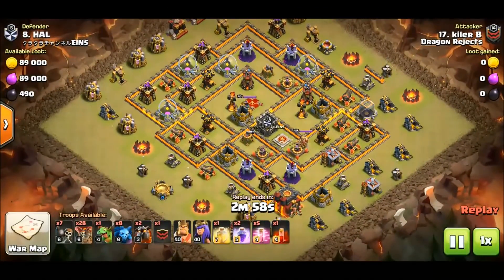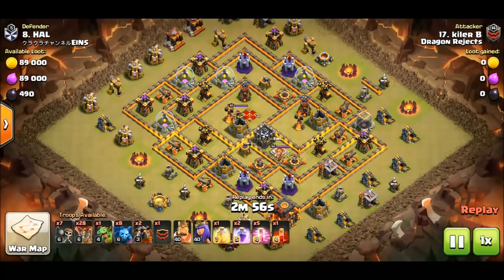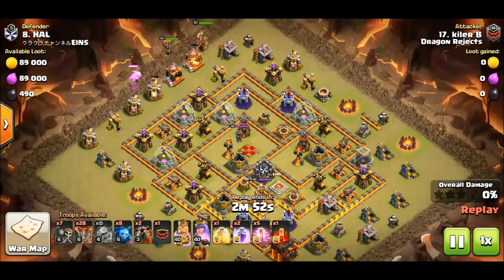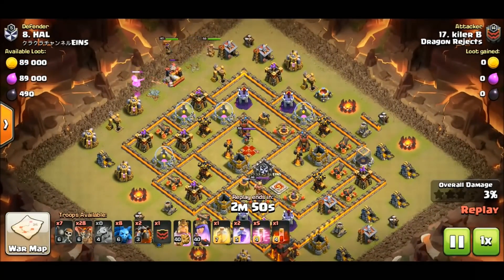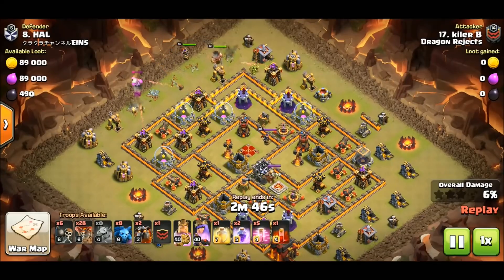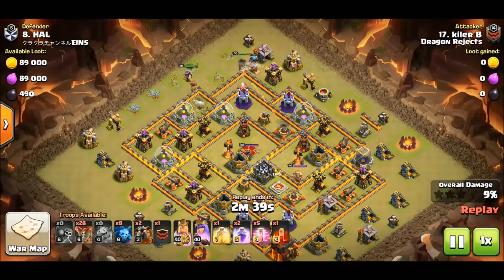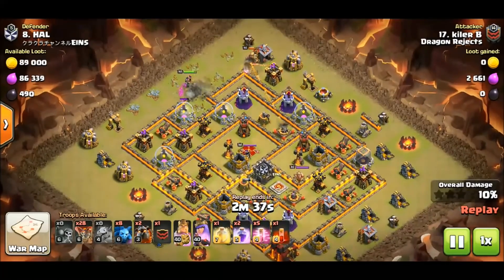We're starting with Kyler B of Dragon's Rejects. He's running Sui La Lune and he's got a Skelly spell, which leads me to believe he's going to deal with the Queen using that Skelly spell. Typically they use the Skelly to take the Queen down under rage. Right now he's just sacrificing his Royals to get down some percentage of the base.